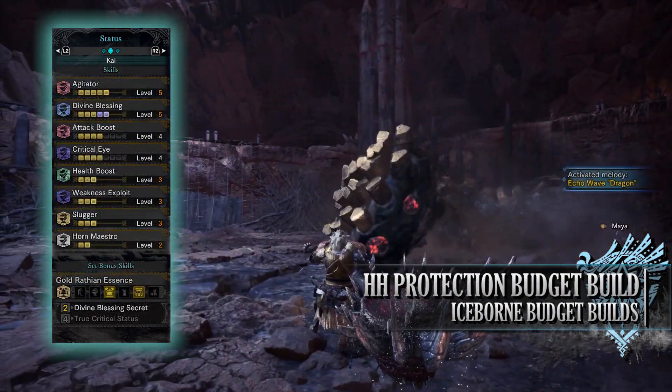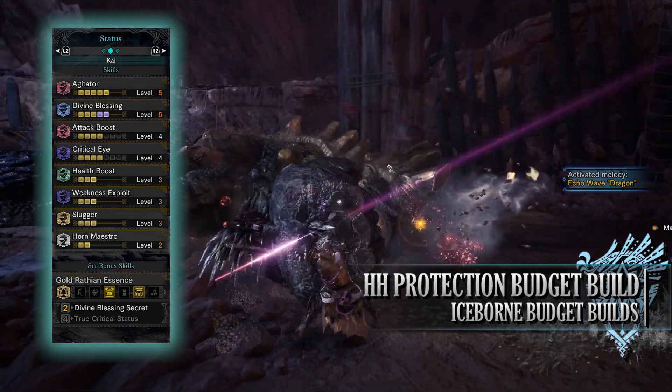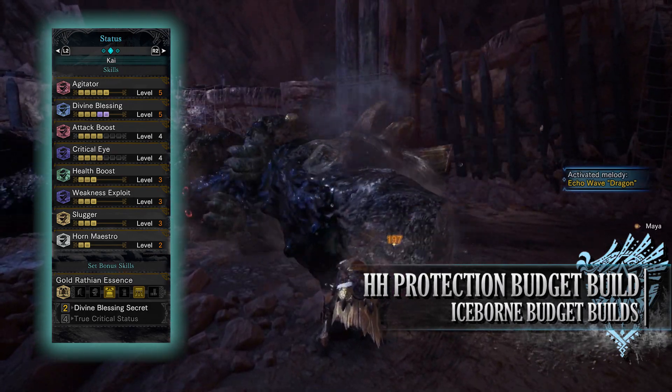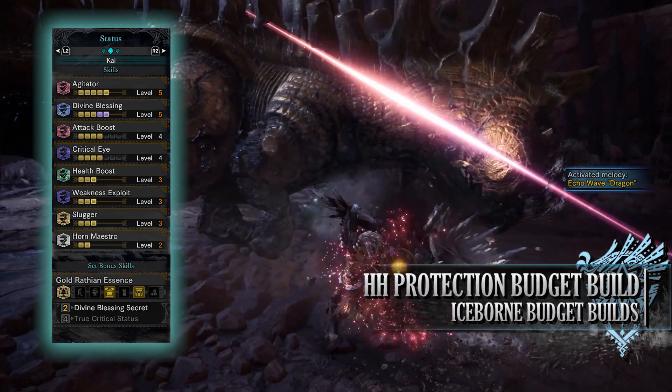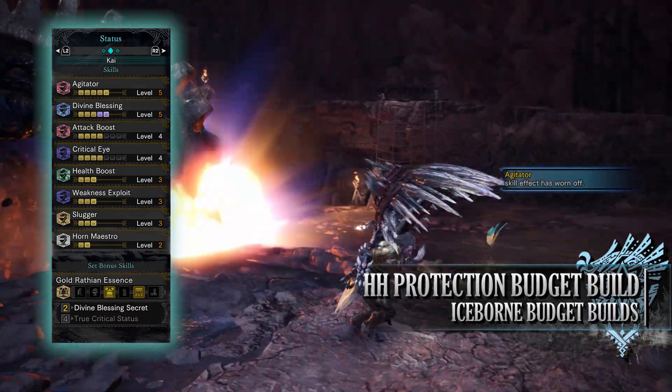As for the skills, first is agitator at level 5. Agitator is a wonderful skill for Iceborne which gives us a buff when a monster becomes enraged, increasing our raw attack as well as affinity. And since you can easily control when a monster becomes enraged thanks to the whetfinstone shot mechanic, it's quite useful.